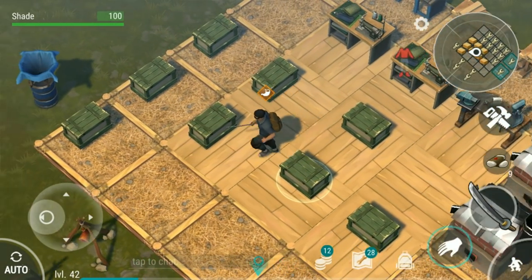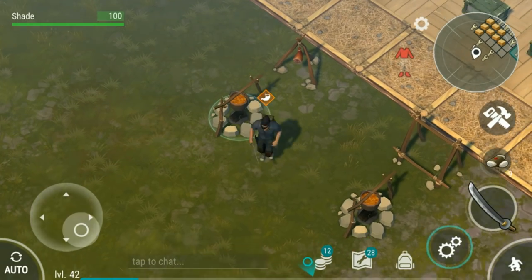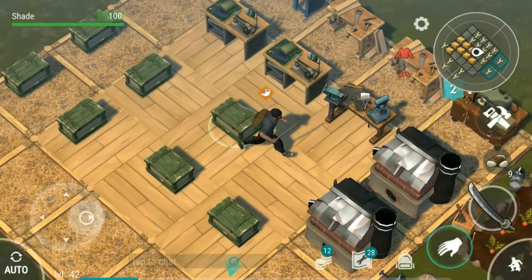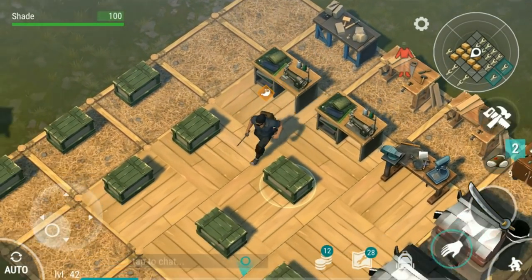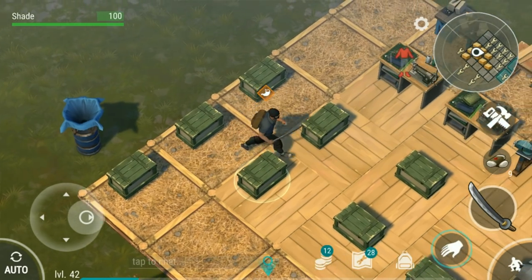Tip number three: farm a lot of wood. You are always going to need it, be it for building, upgrading, or just for making charcoal to smoke your resources. I've even got charcoal cooking at the moment — 20 in there. Always try and have wood stockpiled and always have wood being turned into planks. You're going to need a constant supply of wood coming in. It is ridiculously useful — it's the main core of the game.